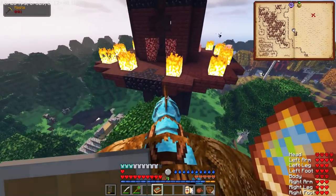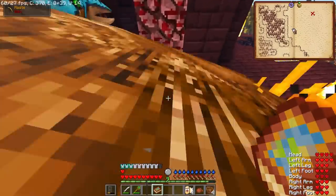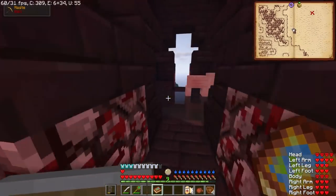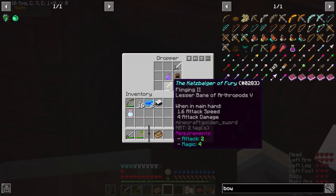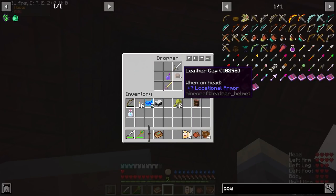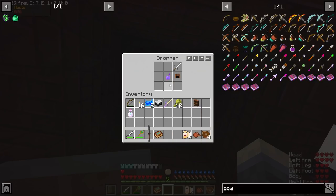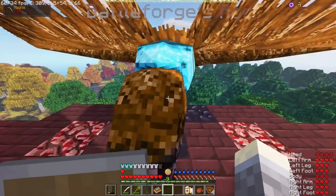Let's just carefully dismount and not burn myself or the rock. There's a nether tower here — anything inside? Splash potion of slowness, lesser bane of arthropods, and flinging two. Hey, why not — I'll take it. The rest is kind of pointless. I'll take that splash potion. And then I think there was a battle tower just over here — yeah, there it is. I wanted to show all this off in video, so let's just breeze through this quick.